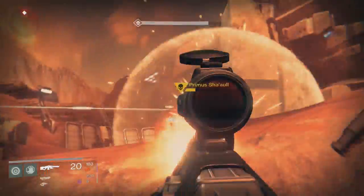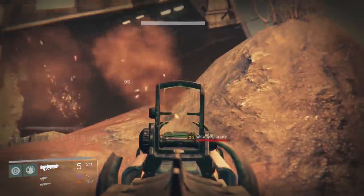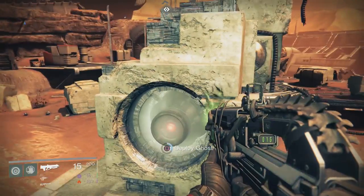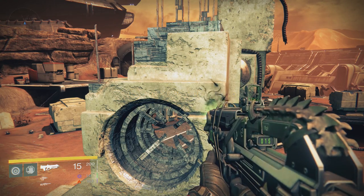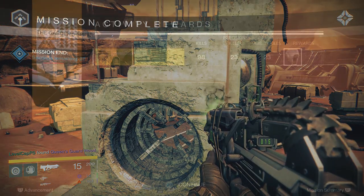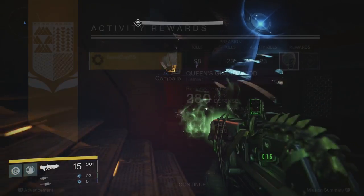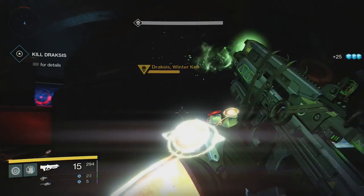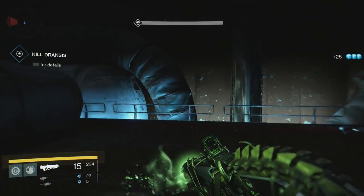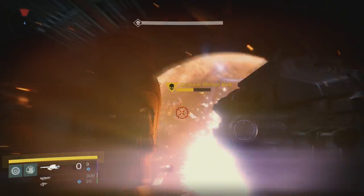A lot of you might look at these missions and say, hey, these are just basic storyline missions with some epic modifiers — why would you do that over the strike playlist where you get vanguard reputation and marks? Well, the queen's missions, once you complete them, will give you a piece of legendary armor. You also have a chance of getting a legendary spaceship. You should be able to get a full set of legendary armor, maybe even in the first day. You can do five missions per day, and since this is going until the sixth you can attain a ton of legendary armor.